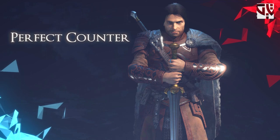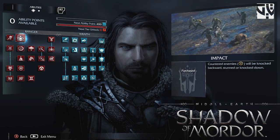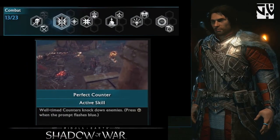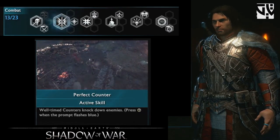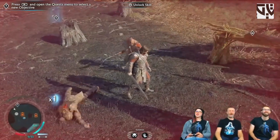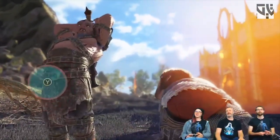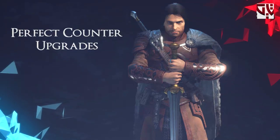The second skill in the combat tree is the Perfect Counter. In Shadow of Mordor we had Impact related to perfect counter, where well-timed counters could knock down or stun enemies. In Shadow of War, the Perfect Counter says well-timed counters knock down enemies. Well-timed means when the indicator turns blue — there's a small window, so if you miss it you take damage.